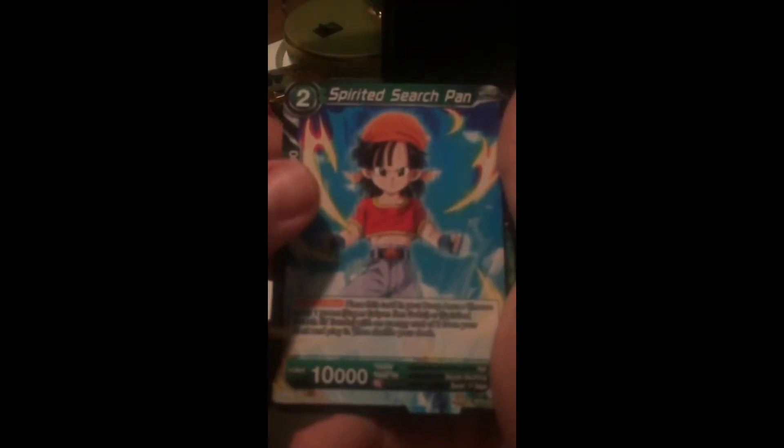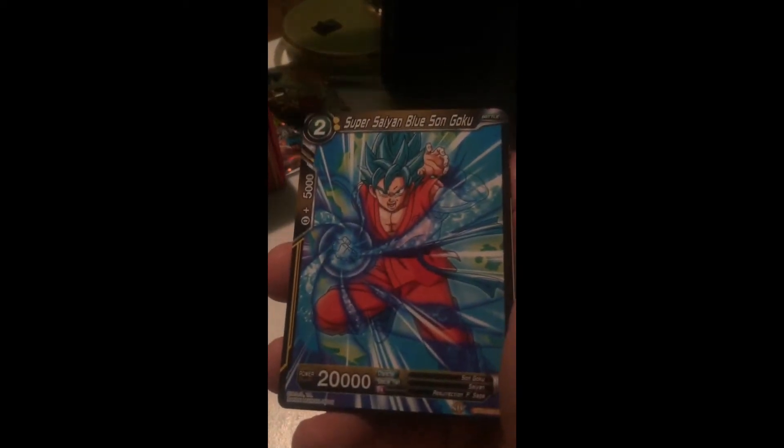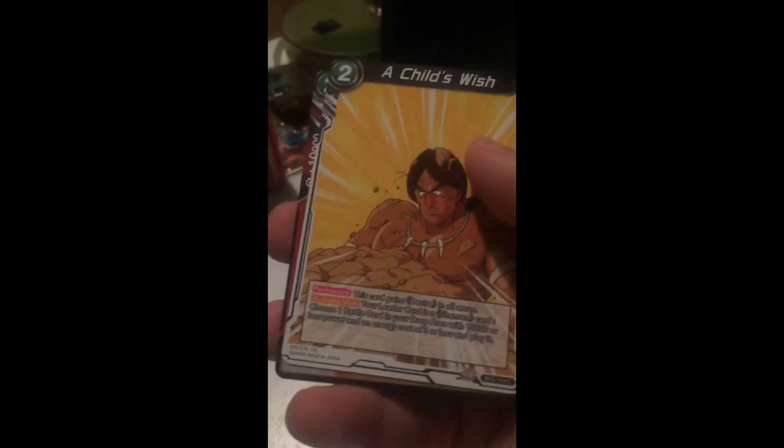Last pack guys - can we pull one more? Spirited Search Pan, Righteous Heart Son Gohan, My Trusted Lackey, Super Saiyan Blue Son Goku, Banjo to the Rescue, Dragon Ball Seeker Bulma, Frieza, Son Goku, Napa, Child's Wish Shenron, and Sister Bulma. Oh and we did - oh my god! Black White Sand the Devastator! Yes! That's insane pulling two super rares out of this pack!